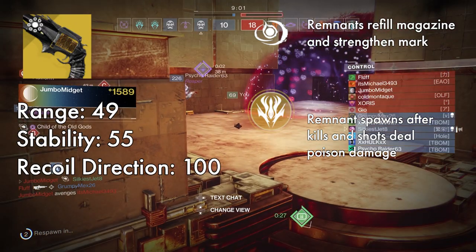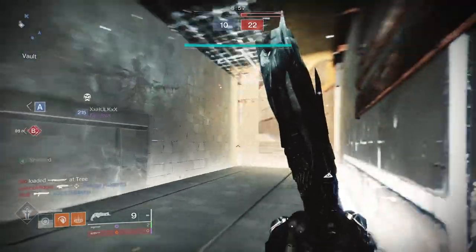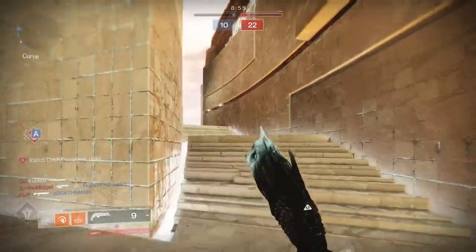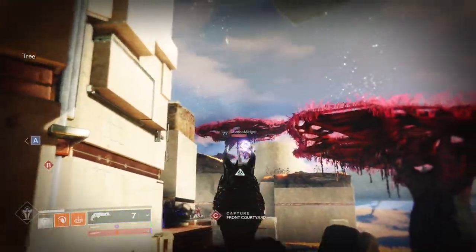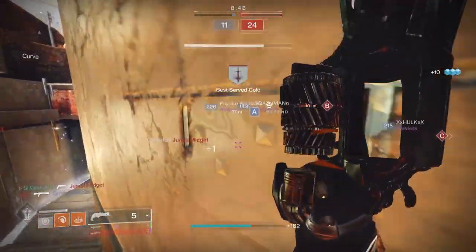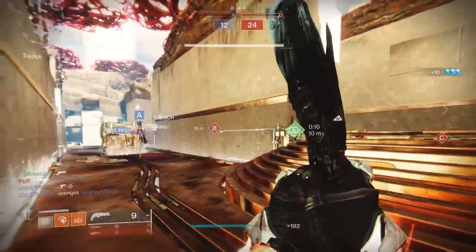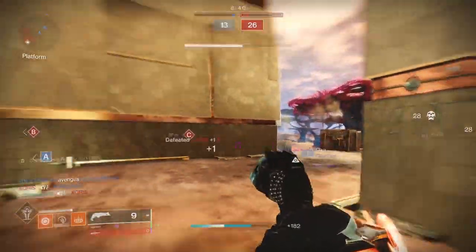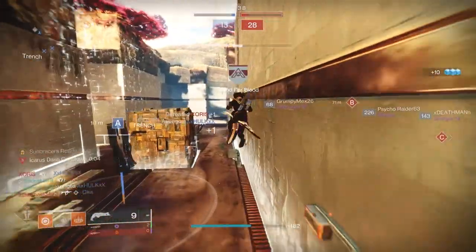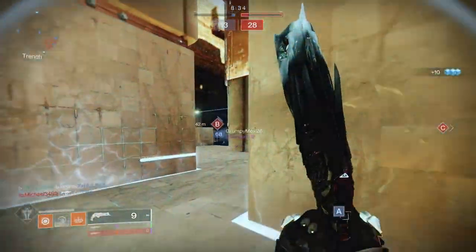The other perk is Soul Devourer, which drops a small floating orb whenever you get a kill. Picking it up partially reloads your magazine and gives you a small damage bonus. The damage bonus affects your corruption damage the most, as it goes from 1 damage per tick to 7, which can be really annoying for your enemies. The gun feels great overall, but the main drawback I noticed was the range — it would drop off really quickly and felt really inconsistent at range.